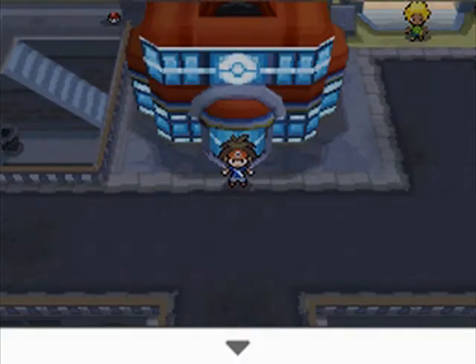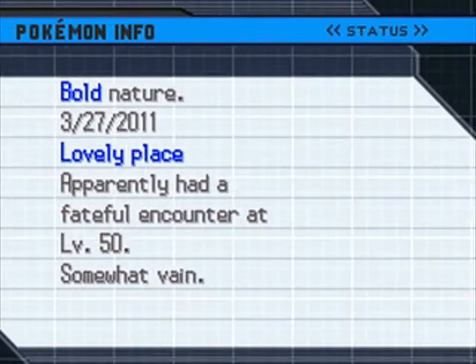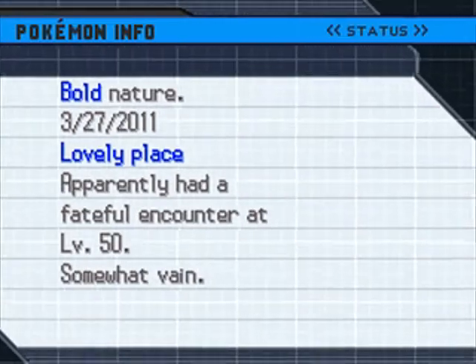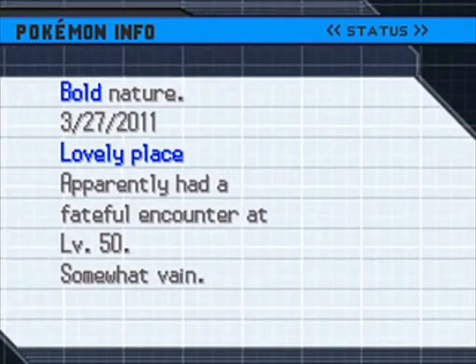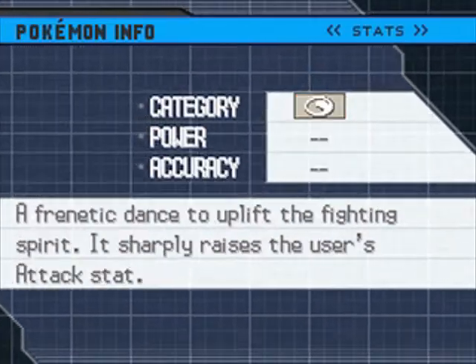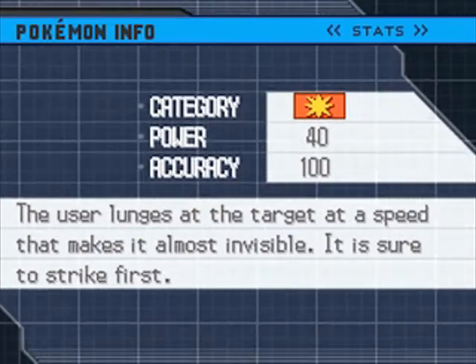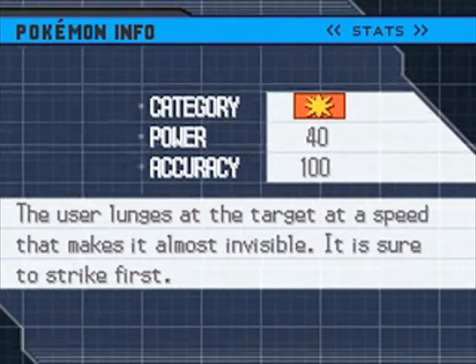And it knows the following moves. Level 50 — my God. Holy cow, level 50. It knows Sacred Sword, Swords Dance, Hydro Pump, and Aqua Jet. Oh my God, this thing is broken. And its item is a PP Max. What?